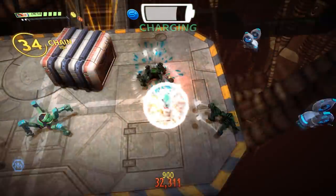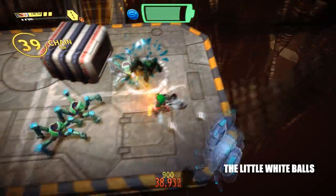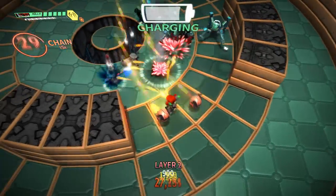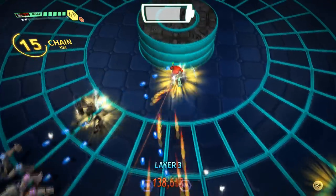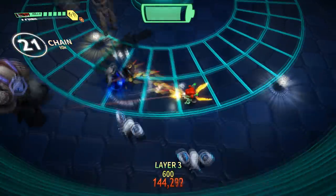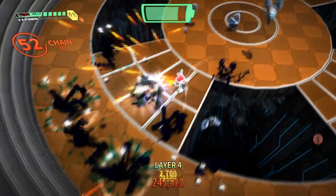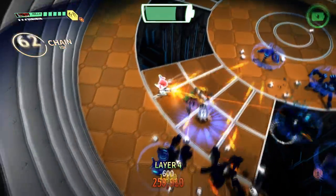Every enemy you destroy drops power-up orbs that increase the power of your primary weapon. There are other power-ups dropped as you defeat enemies as well. These rotate between red, called firepower, which summons drones that fire more bullets and can block projectiles; yellow, called acceleration, which increases your speed, pulls in batteries and weapon power-up orbs, and provides damage reduction; and blue, called shutdown, which freezes all enemies, provides invulnerability, and makes shutdown enemies take extra damage.